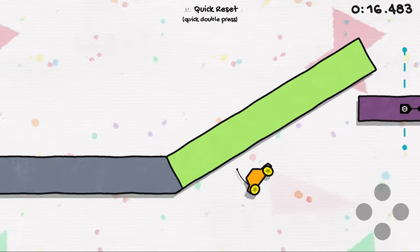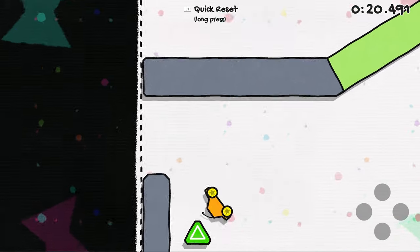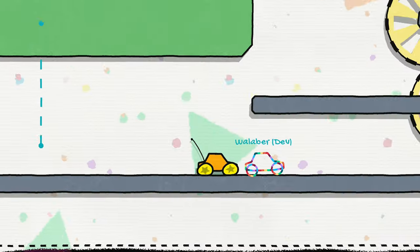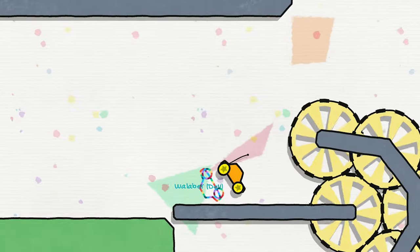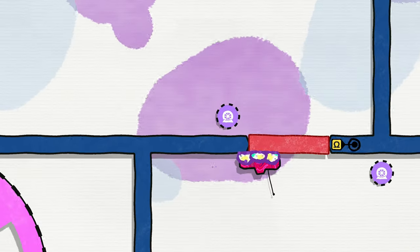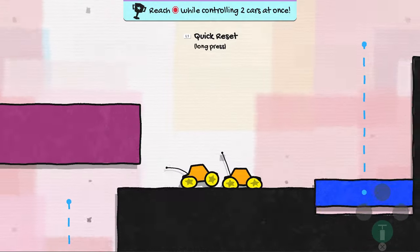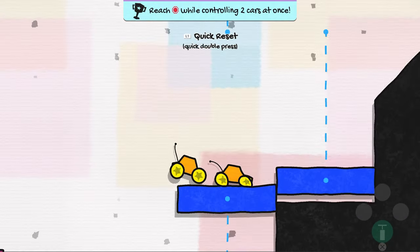Levels can be replayed for more fun. For example, every level has a secret exit hidden somewhere for players to find. Completing a level also unlocks a time trial and a race the dev challenge. Some levels have unique challenges as well, such as collecting letters to spell Jelly Car, finding ways to skip parts of the level, using car abilities in creative ways, and even completing the level while driving two cars at the same time.